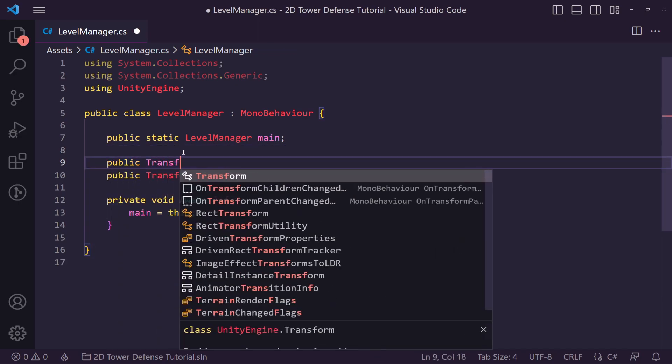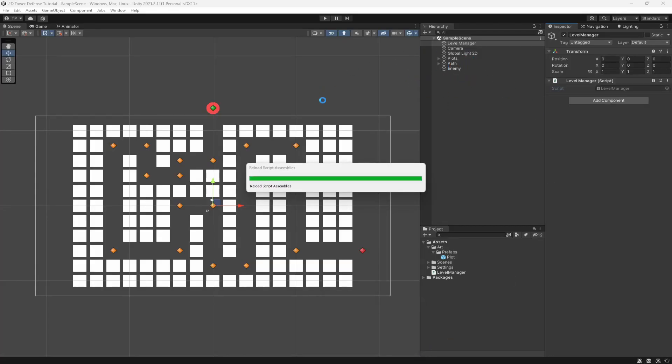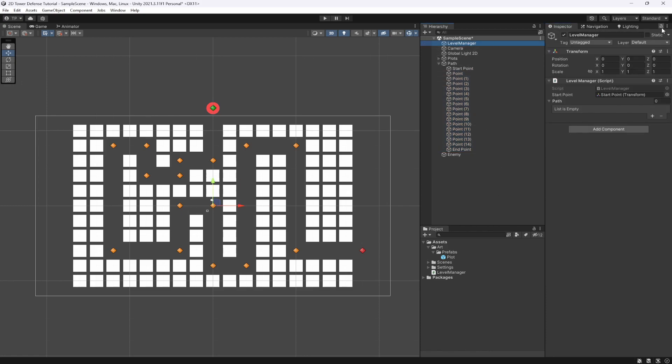We also want a public Transform for our start point, as that's something we'll be using as well. Back in Unity, let the scripts compile, then go to our Level Manager. The first thing we want to do in our path is get our starting point and then select all our points. You'll notice it's currently switching the selection on the right.